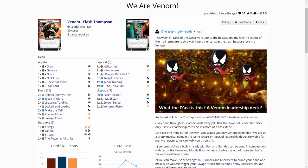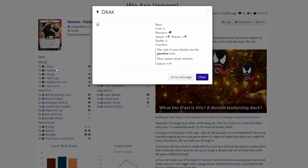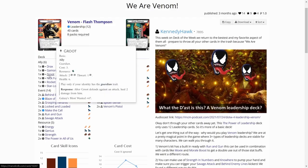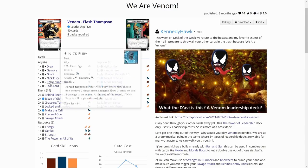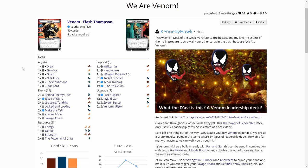So here we are on Marvel CDP and the decklist is up. We are playing Venom plus Thompson using a leadership deck. We have all of the Guardians of the Galaxy allies in here — Drax, Gamora, Groot. Nick Fury is not a Guardian, but still a good ally to have. Then we have Rocket Raccoon and Star-Lord, so not going to talk a lot about those allies.